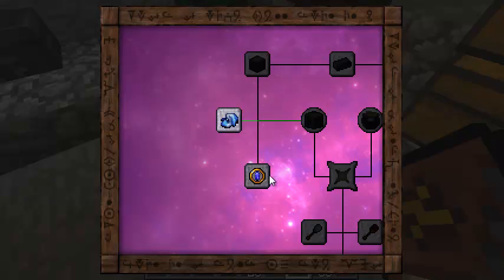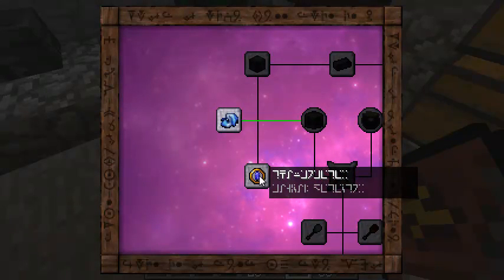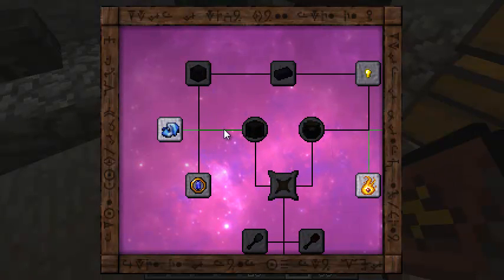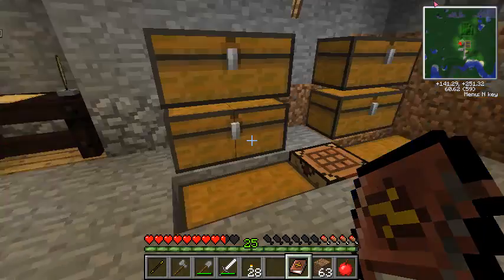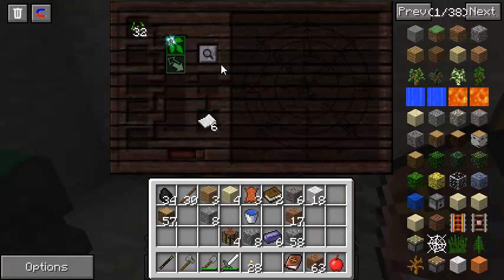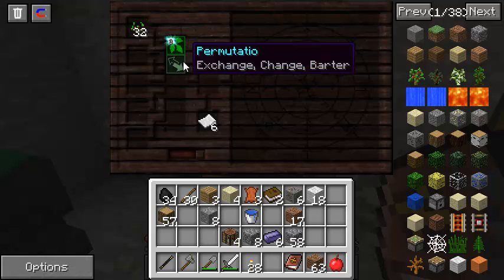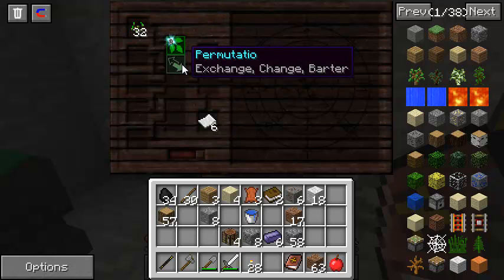That allows me — I'm going to need the Thaumometer. Not the Thaumonomicon — the Thaumometer. First, and then allow me to get this guy. Once I have Enchanted Blocks as well and Thaumium. Might as well start getting Nuggets — Nuggets are really easy. I'm going to take Seeds. That gets us the Permutatio — our Mutation Exchange. I think that's because seeds have this, but it's the cheapest way to get it.